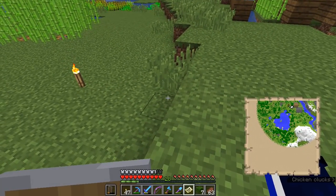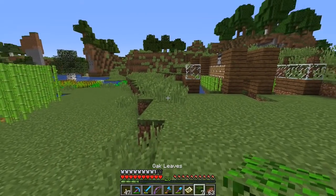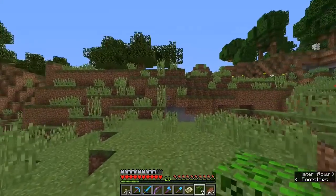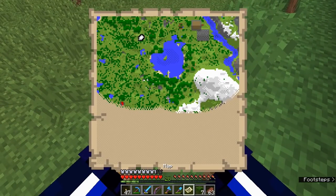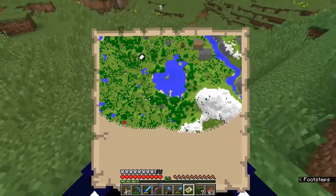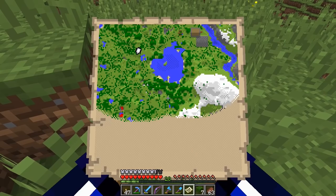I wanted to talk a little more about the maps, seeing as we've been using them heavily in the last couple of episodes. The area in the top right-hand corner of the map is the area that's exposed, because that's the area we've explored. It's important to note that maps will not fill out unless you've got them in your hands. If we go exploring over here, the map will not do anything while it is out of my hands.